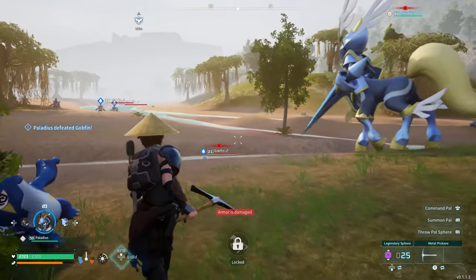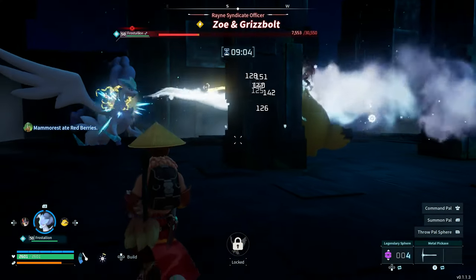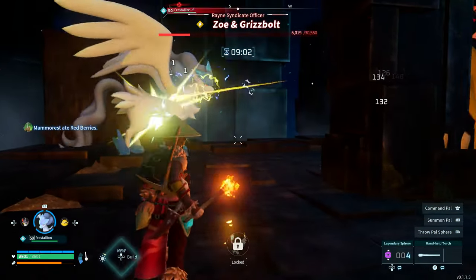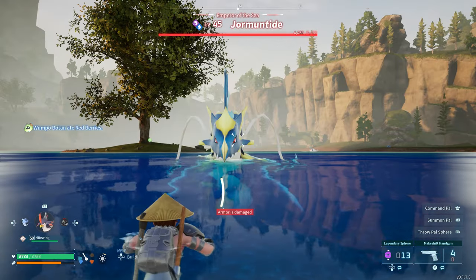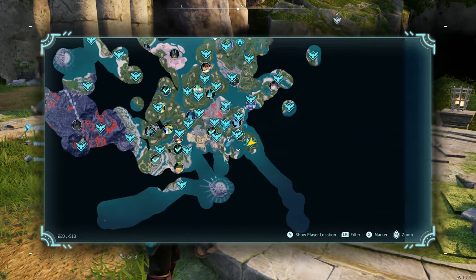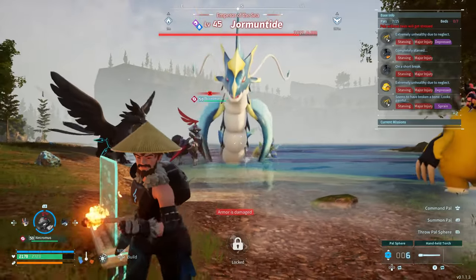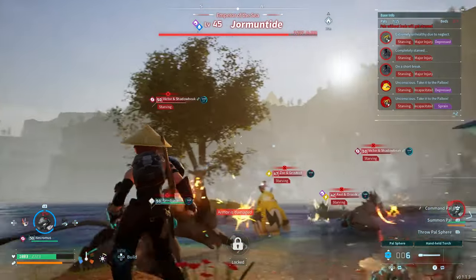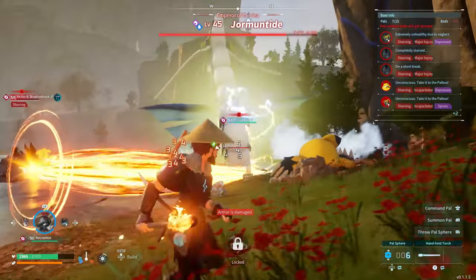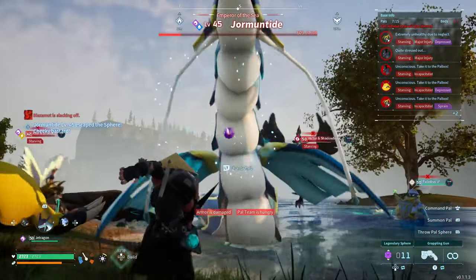We've covered the best mounts to traverse around on land — Palladius and Necromus — and the best flying mounts, which are Frost Stallion and Jet Dragon. Now let's cover the best water pal, which is Dormatide. He's located right up here on the map. When you get over here he's going to be a pretty tough fight, but you don't technically have to have a legendary sphere to capture him. Once you do capture him, congratulations — you've got one of the best water mounts in Palworld.